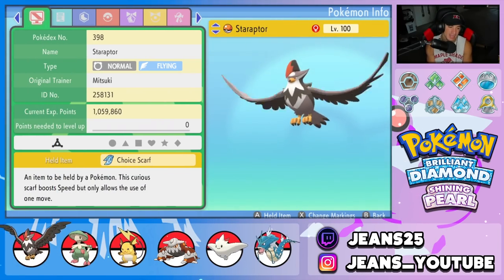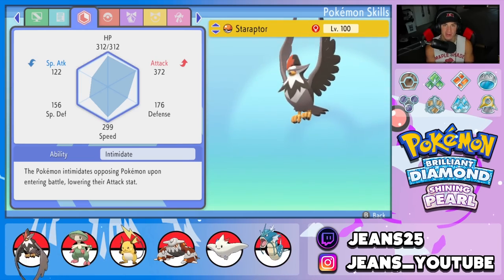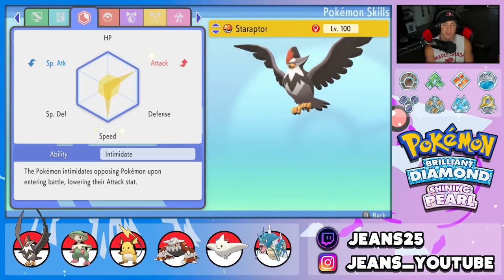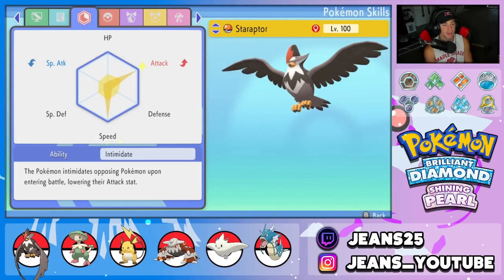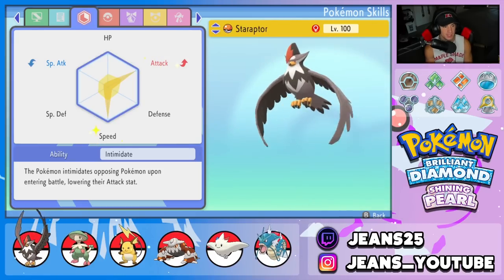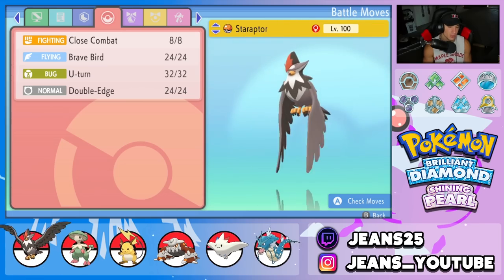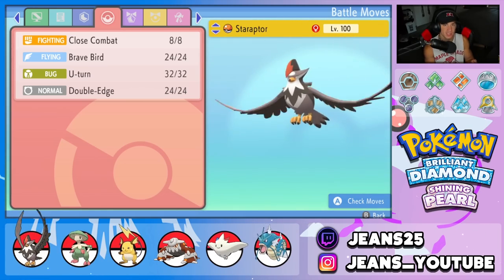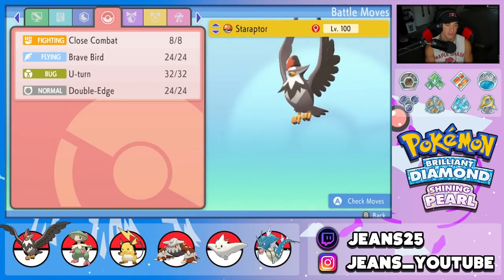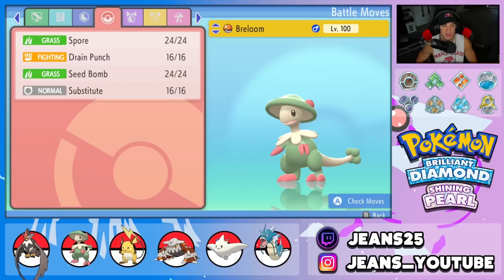Starting off with Staraptor — we gave it the Choice Scarf as its item, and it's rocking one of the best abilities in the game: Intimidate. Every time it hops in, it drops the opposing Pokemon's physical attack stat. Combined with Choice Scarf and U-turn, we can pivot out and constantly apply Intimidate pressure. EVs are maxed out on Attack and Speed. The moveset is Close Combat for STAB, Brave Bird for STAB, U-turn to pivot, and Double-Edge as coverage.